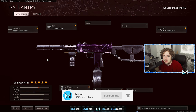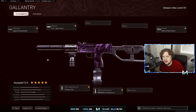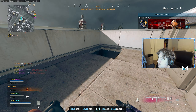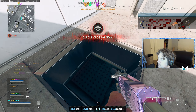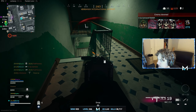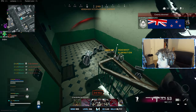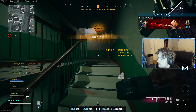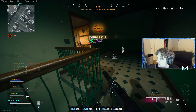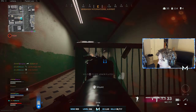A lot of people use the Raider Stock, but personally I love the SAS Combat Stock. I like it because it does have a little bit more ADS movement speed. Compared to the Raider Stock, they're basically the exact same — barely any difference — except the Raider Stock has a little bit less accuracy and more control, while the SAS Combat Stock has a little more accuracy and a little less control.